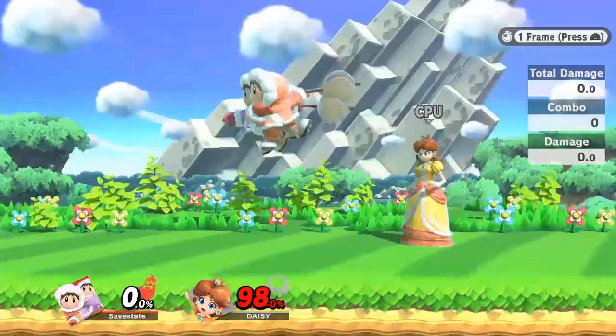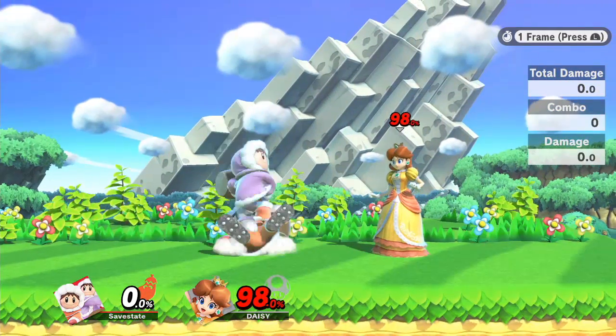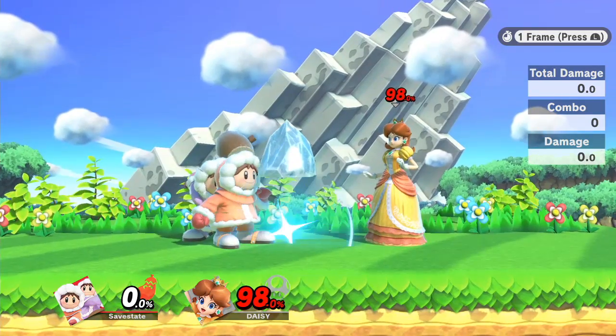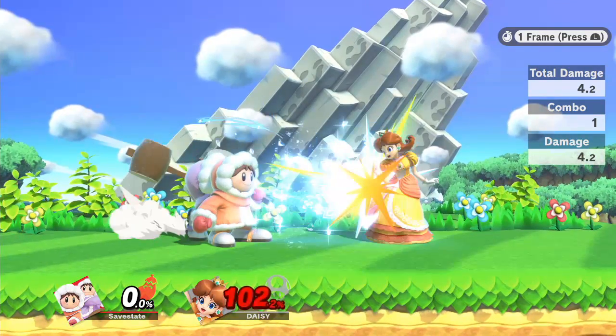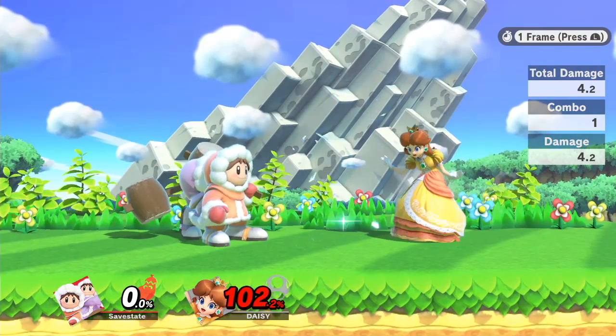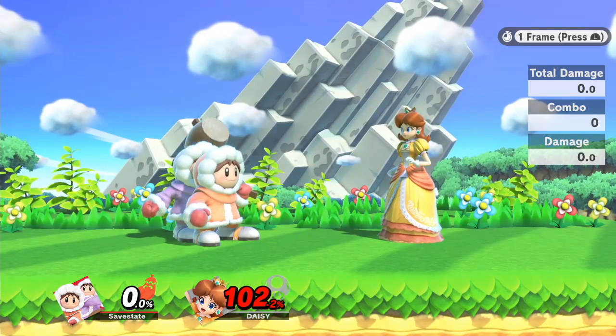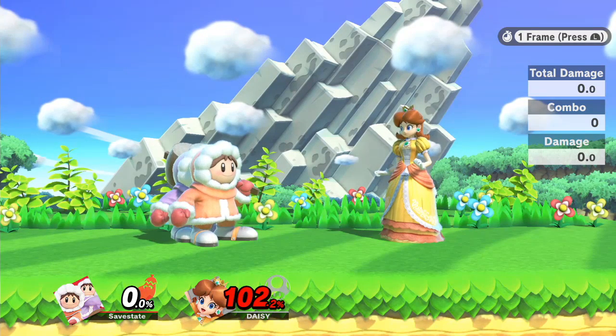The other method to set this up is with buffered bear into up air. By doing this, Nana auto-cancels her startup frames for up air while Popo does not. The result is that Nana is actionable about 6 frames before Popo, netting a huge window of about 12 frames to perform a move with only her — more or less depending on the difference in when they land.